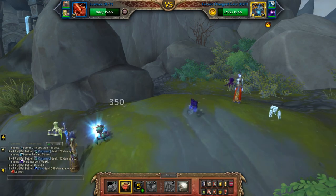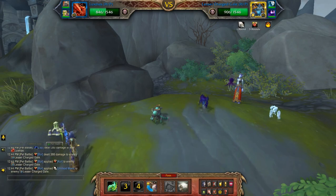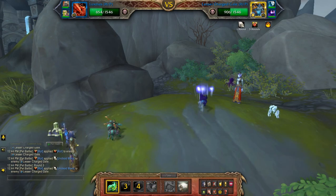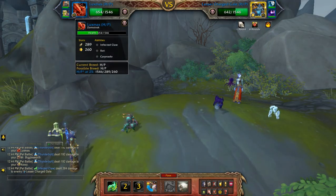This is a team where I'm actually using two pets I don't normally use. The first, which you can see now, is a farmable pet from Warlords of Draenor. You may get lucky and be able to find one in the Auction House. Its default name is Zomstrok.